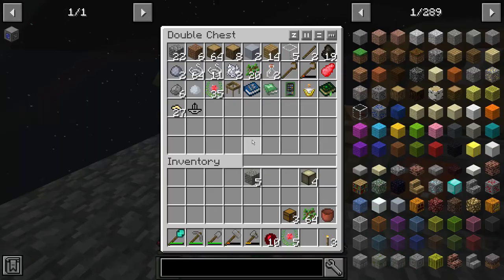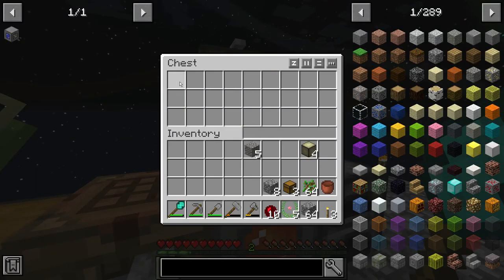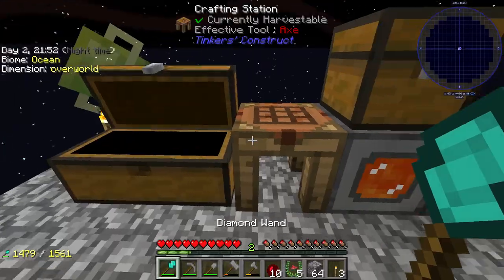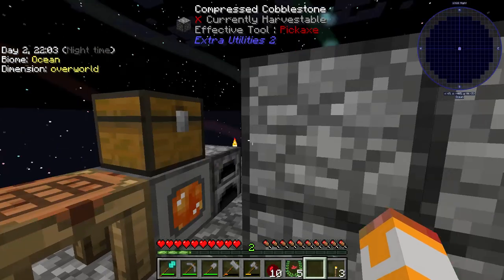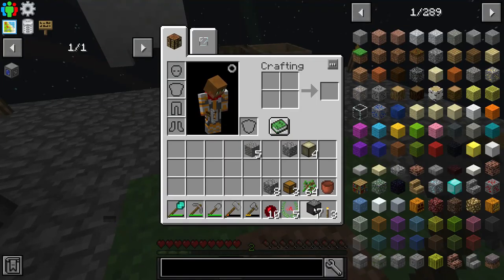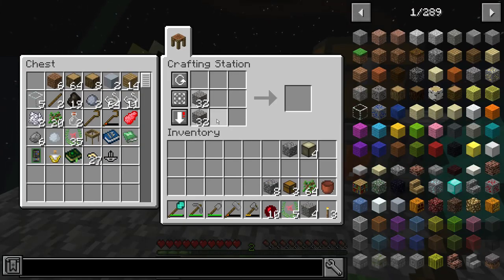I wanted the gravel — I compressed it into sand by mistake. Let's go ahead and compress this cobblestone instead. Now that we have this cobblestone generator, it's definitely going to go a lot quicker. I'll place those down and now we have a bunch of gravel. We can just get flint by converting the gravel directly into flint — three gravel is one flint.